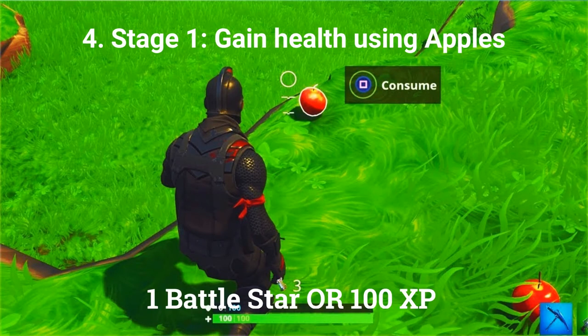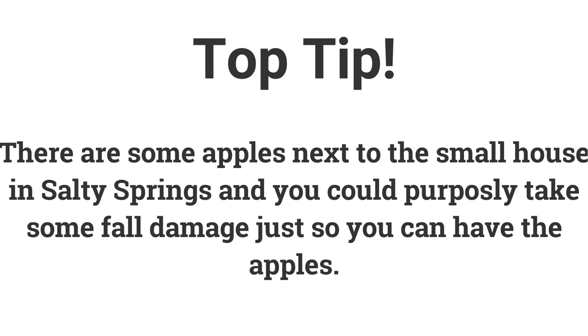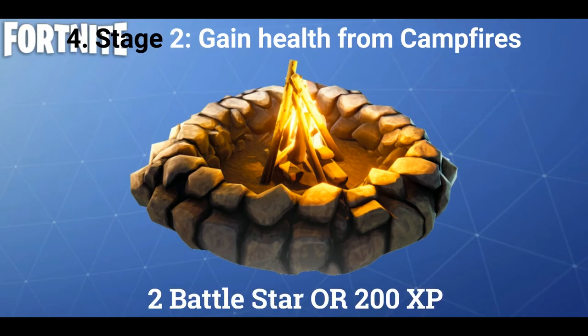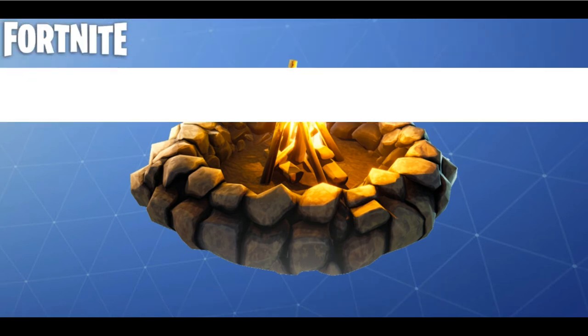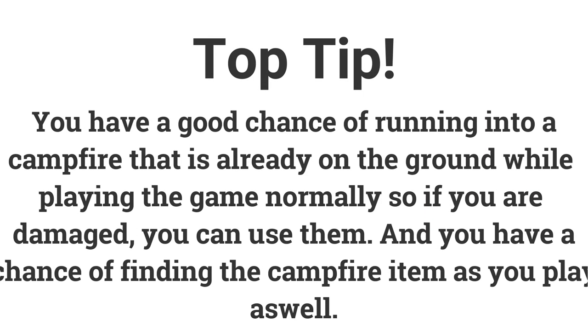The fourth challenge is another stage challenge. The first stage is to gain 25 health from apples — this means you can't be at 100 health while using an apple. A good place to get apples is Salty Springs next to the smallest house, or if Salty Springs isn't an option, you might find some northwest of Fatal Fields. The second stage is gain 50 health using campfires. Now that campfires have been added all around the map, this challenge should be easy.